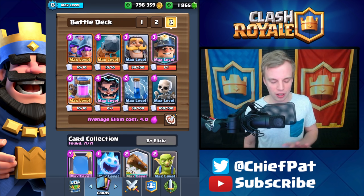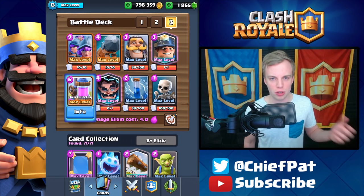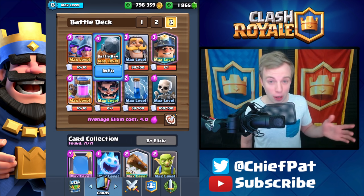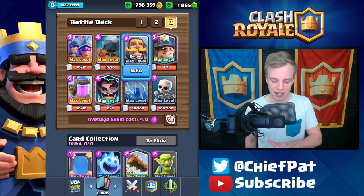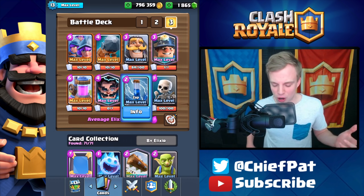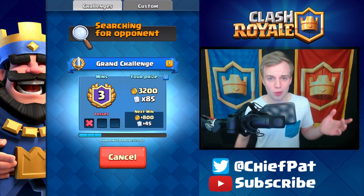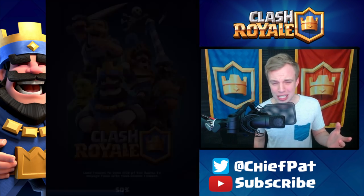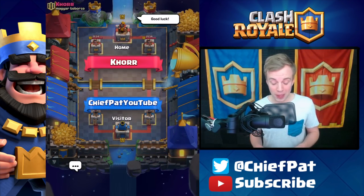You've got the Three Musketeers and the Collector, where generally you try to bait out their Lightning Spell, and after getting a huge Elixir lead, you can dominate with your Three Musketeers. You have the Battle Ram as well as the Miner as offensive cards, and then the Electro Wizard, Knight, Skeletons, and Zap as defensive cards. Let's just go ahead and try it out. I'm going to start a grand challenge right now — we're at three wins and one loss. I'm really interested to see how this plays out.